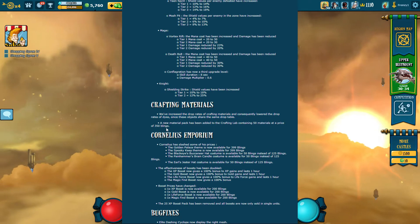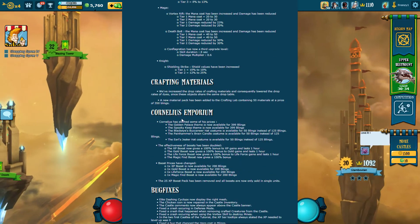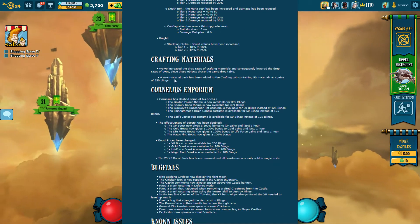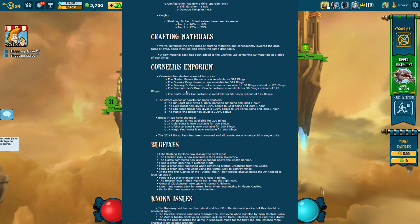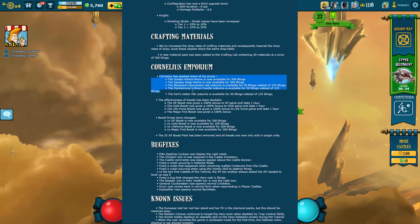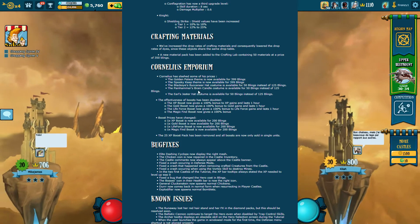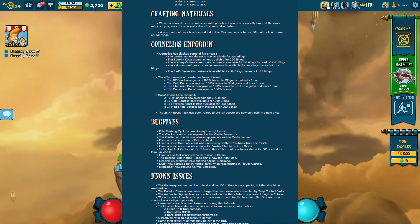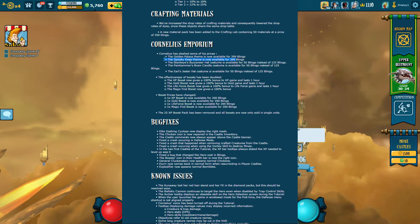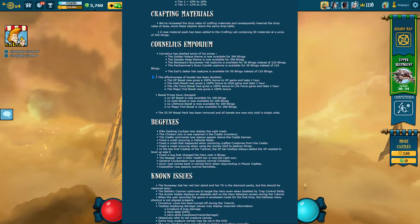For crafting materials, they slightly increased the drop rates and lowered the rates of dyes. I haven't noticed a big change yet, but I've only been playing a day and haven't farmed much. It's obviously a good buff for material drop rates. They also added a new pack so people don't have to constantly open small ones, and they lowered the prices of a lot of themes — I might even pick up a spooky theme for $3.99. They're probably getting ready to release a bunch more themes, waiting a week for people to pick up the reduced-price ones before releasing new ones people will want.